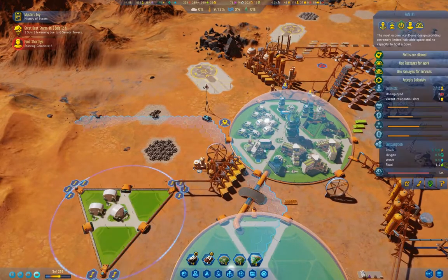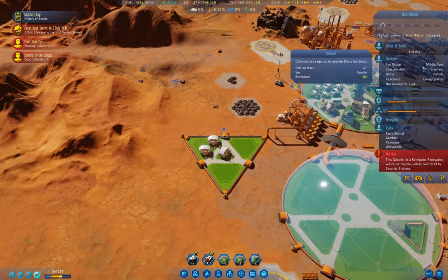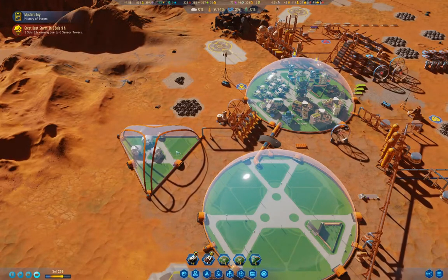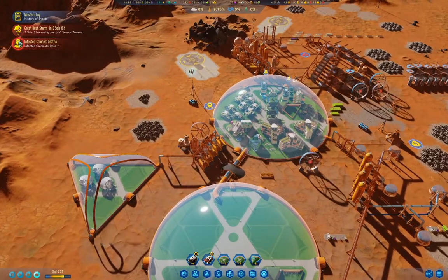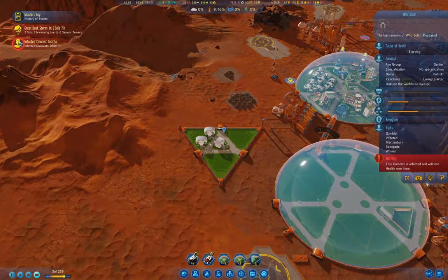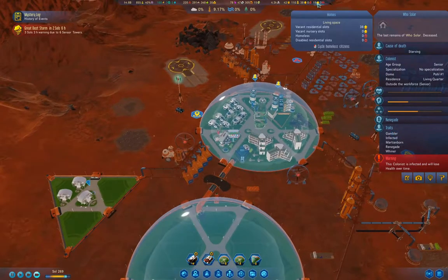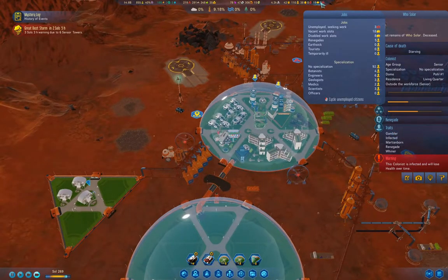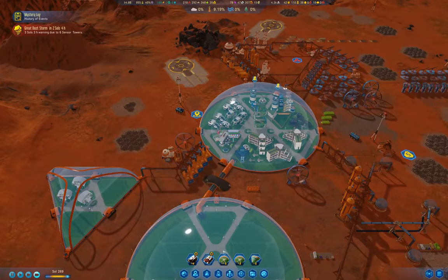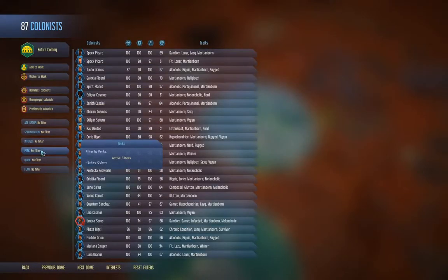It takes a while for these guys to die off. Another renegade died — that's kind of what we want. Infected colonists dead — starved. I suppose I could go in here and go under colonists. Is it a flaw — infected?